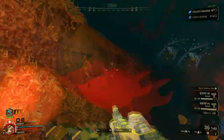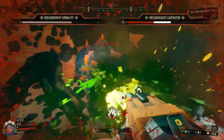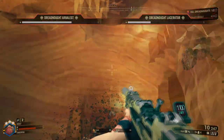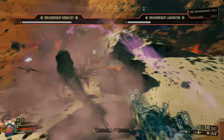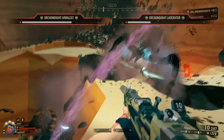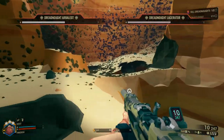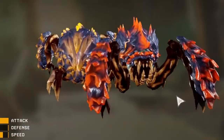Eventually you will deal enough damage to the Twins for them to burrow away, reappearing to heal all their armor back and somewhat split the health. This will then put the Twins into Phase 2. Basically, the Twins will do the same attacks as before, but now with some new moves.